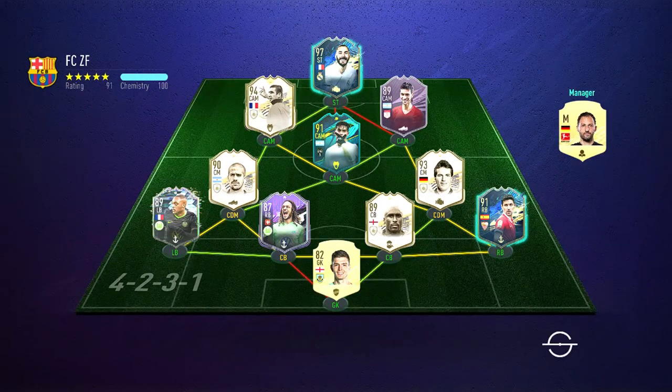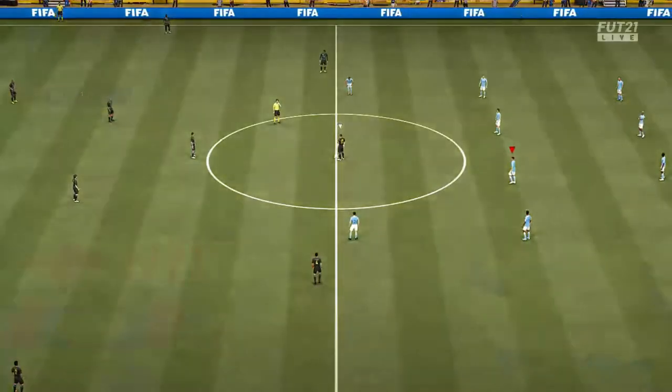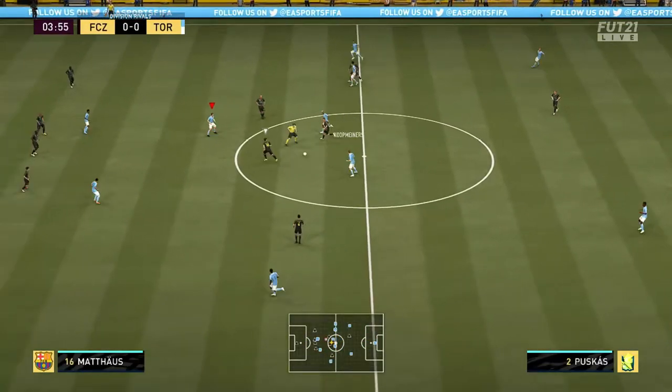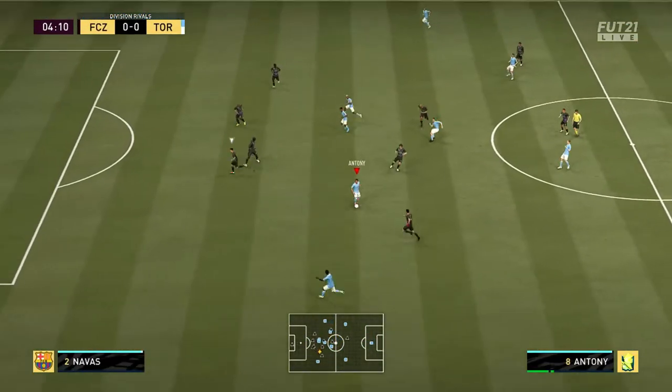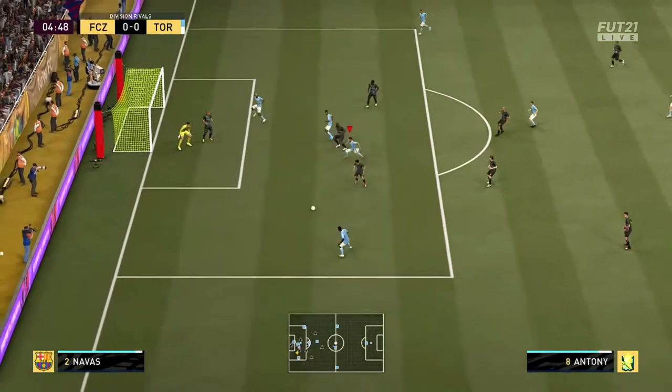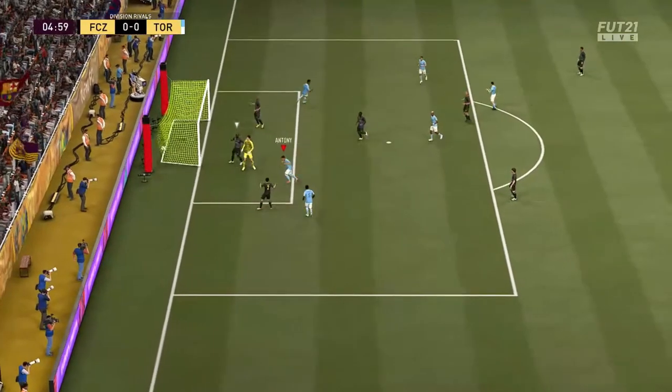Now this is an actual game, because he has a good team — 94 Prime Moments Kanzana. In the beginning, I start off attacking with Russelion, I cut it back, and Anthony hits the first post!